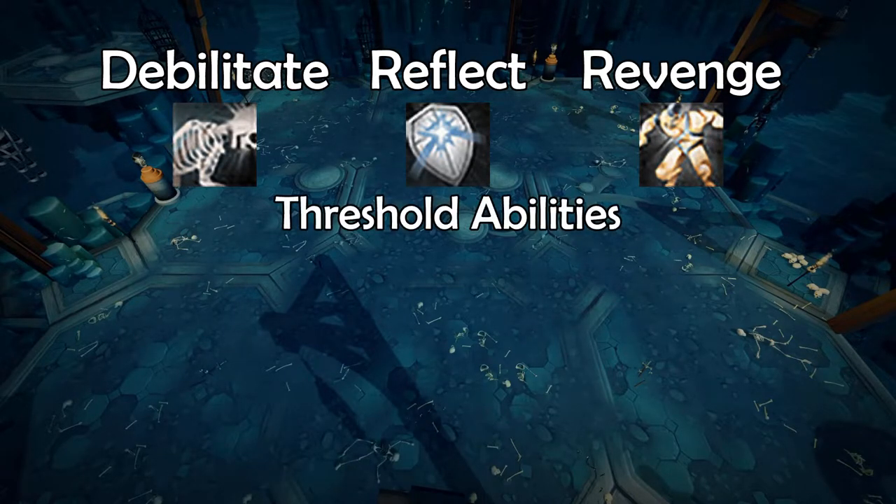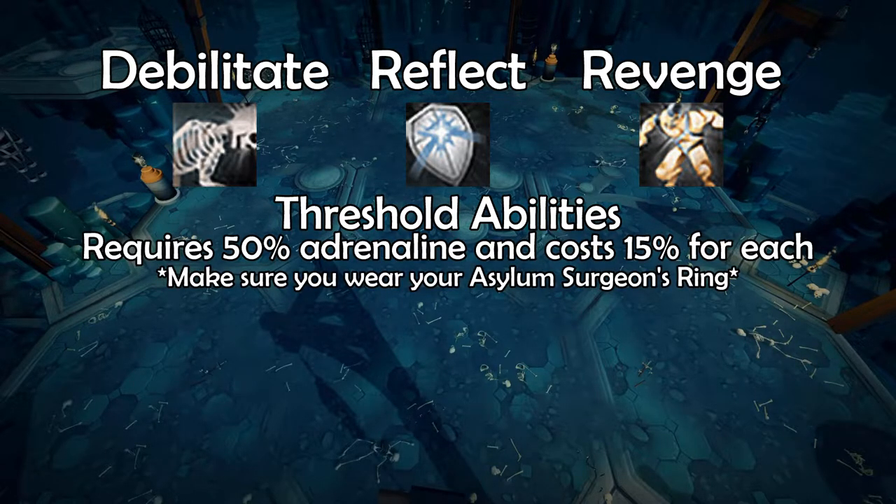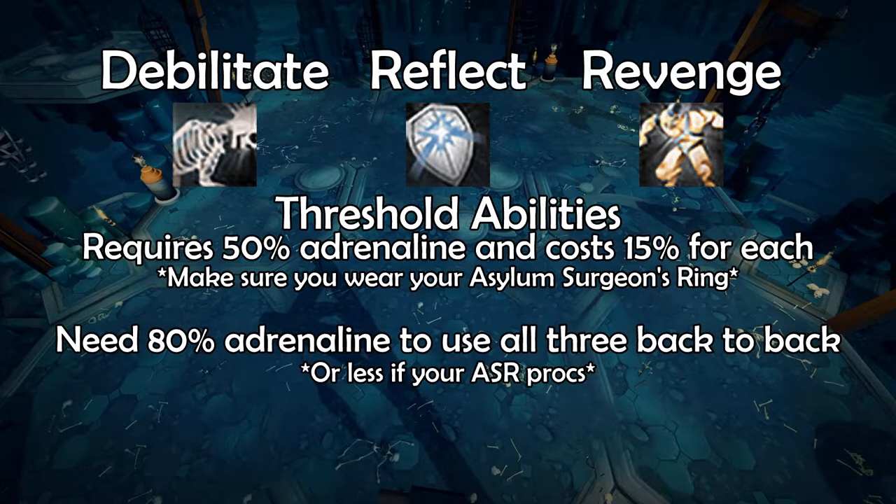All three are threshold abilities, requiring 50% adrenaline and costing 15. This means to use them back to back you need 80% adrenaline, but there are times where you know in advance and can build your adrenaline to prepare.